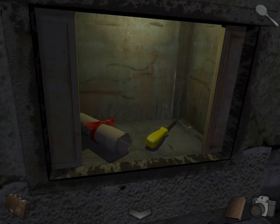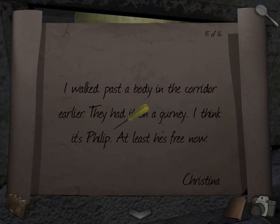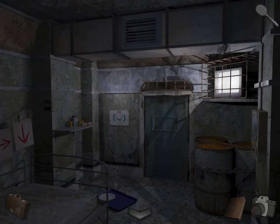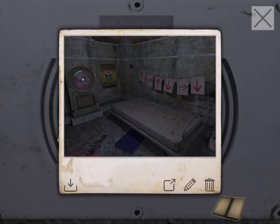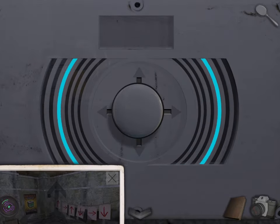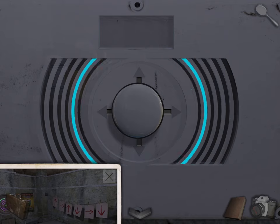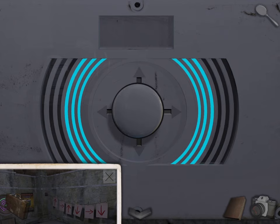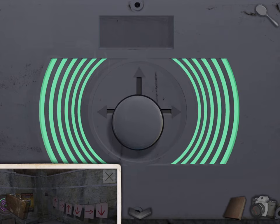Grab the screwdriver. Read the note. Alright, so come over here. Take out the photo of the arrows and pull it down here. So it's up, right, up, down, right, down. So pull this up, right, up, down, right, down.